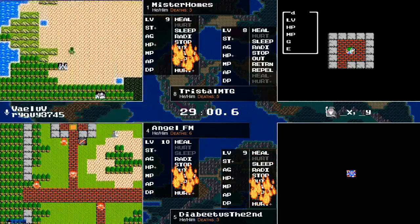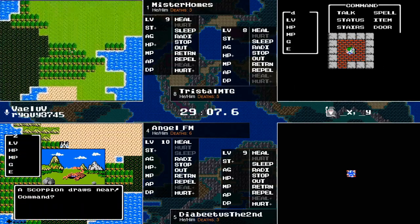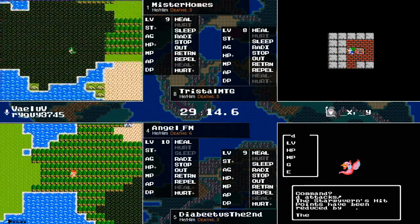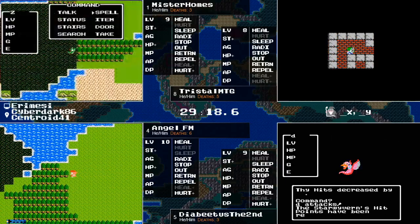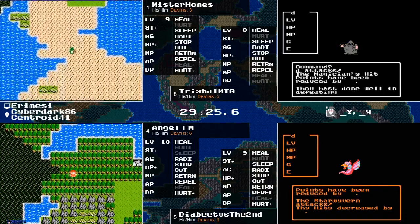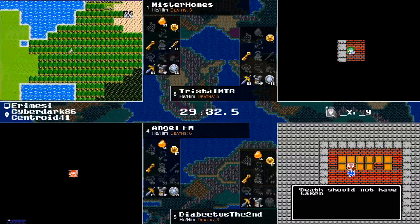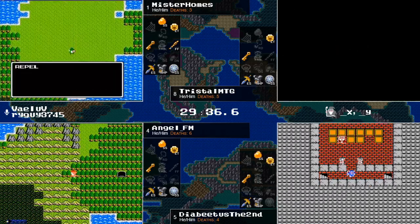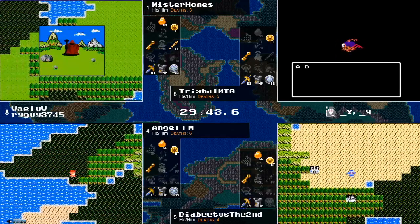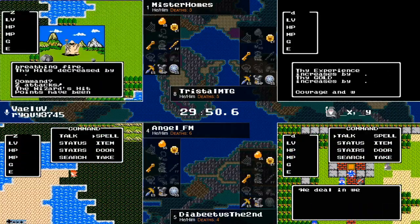Welcome to Dragon Warrior Randomizer Tournament — a raid shoutout to CD Improv! This is the semi-finals; next week is the grand finals deciding who is the Dragon Warrior master of the tournament. It's a great race we've got going on with some top runners — everybody's really close. Angel FM kind of has a bit of a lead with the experience lead. Equipment is pretty much equal to what all other runners have. We haven't completed quite everything we need for the rainbow drop yet, but it's a good race so far — you've come in at an exciting time.